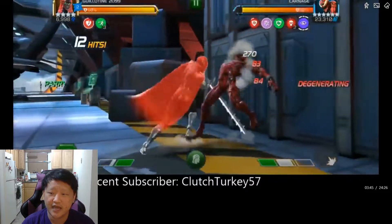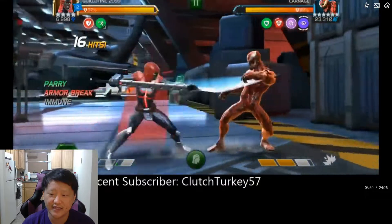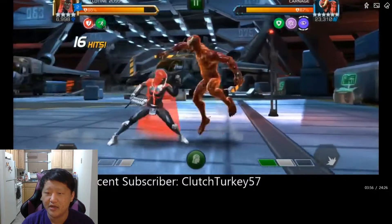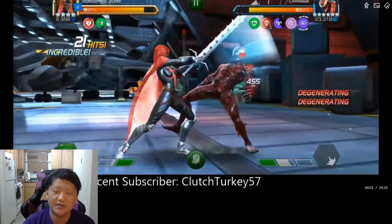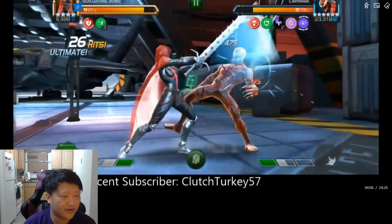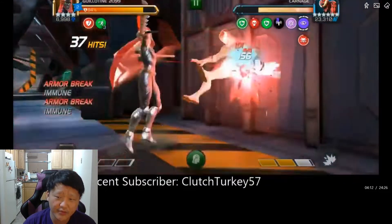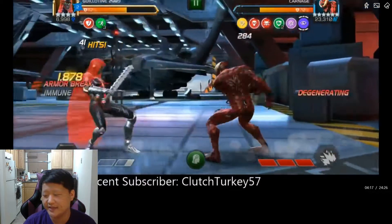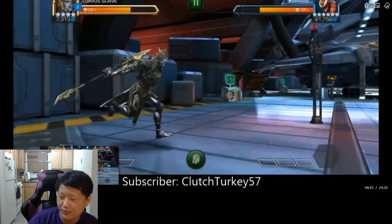My issue here is I'm bringing Guillotine 2099 and he's passively power gaining because of the armor break on me — a very poor decision. I do get lucky with a heavy, he throws a special, so I'm able to get my rotation around. Guillotine 2099 is not a bad answer for Carnage as long as you're careful around the power gain, but it's kind of a slog with a four-star.